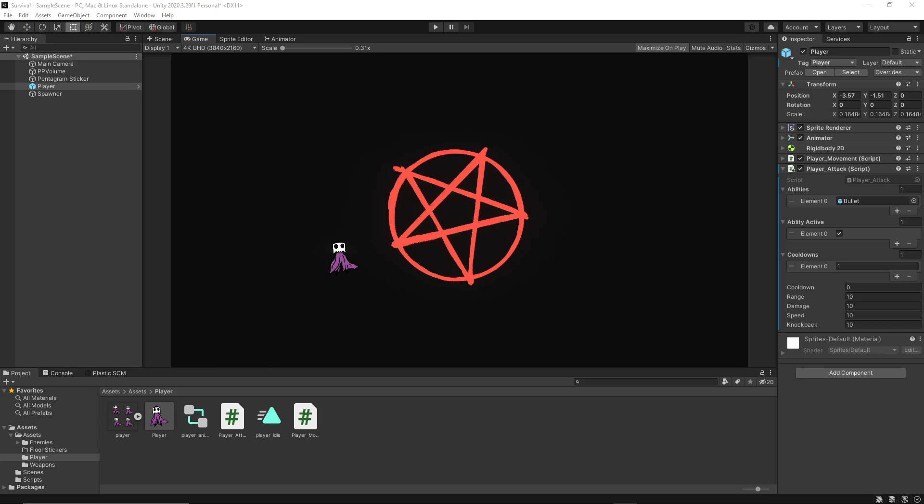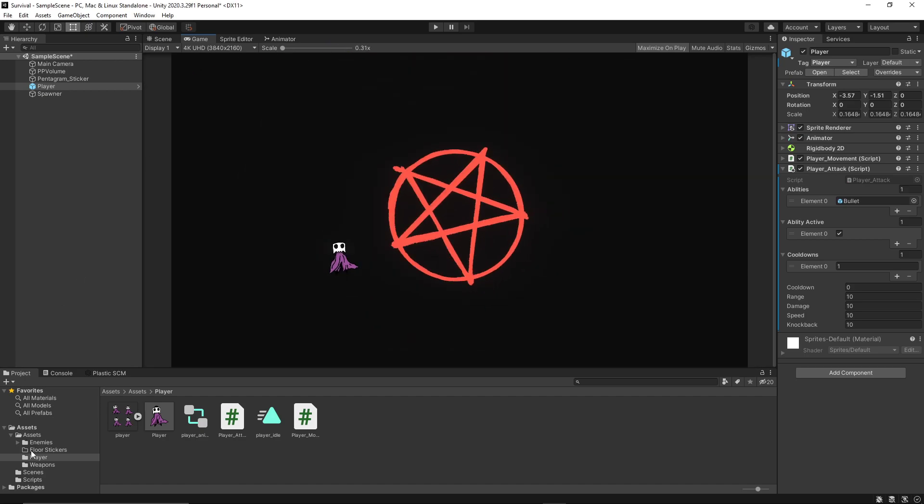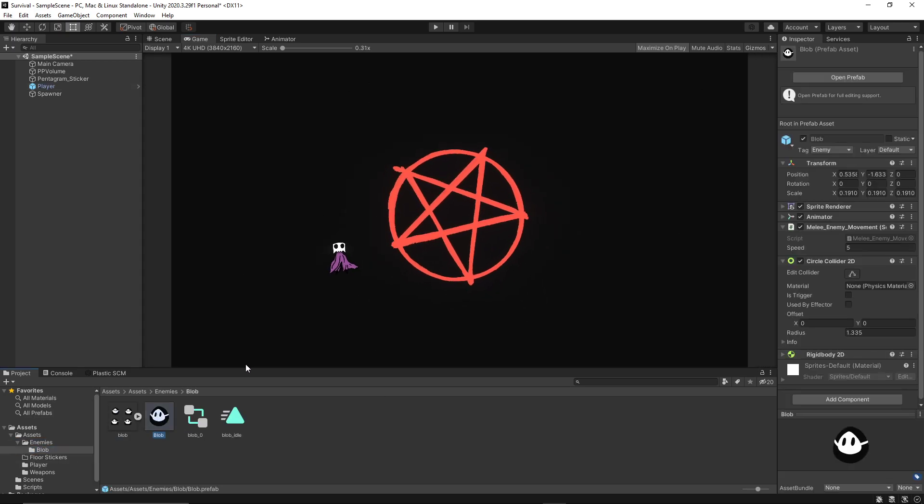Hey guys, what's going on? Welcome to my first devlog. I've been really inspired by the games I've been playing lately, like Vampire Survivors, Rotato, 20 Minutes Till Dawn, and some other stuff like that. I had some art laying around that I've been working on, as you can see here. Nothing basic, and I'm just going to slowly start drawing some stuff. I also have some experience with Unity, so I figured, what the hell, why not record and share my journey of making a small indie game on YouTube?